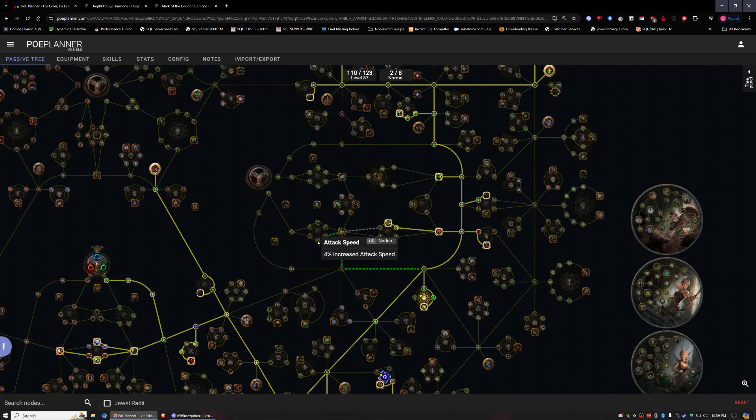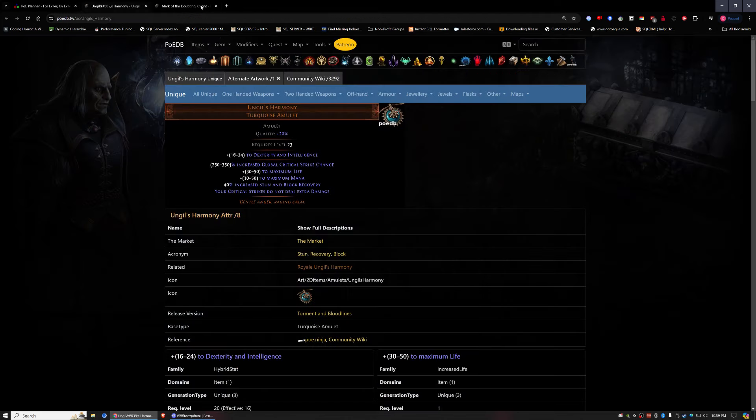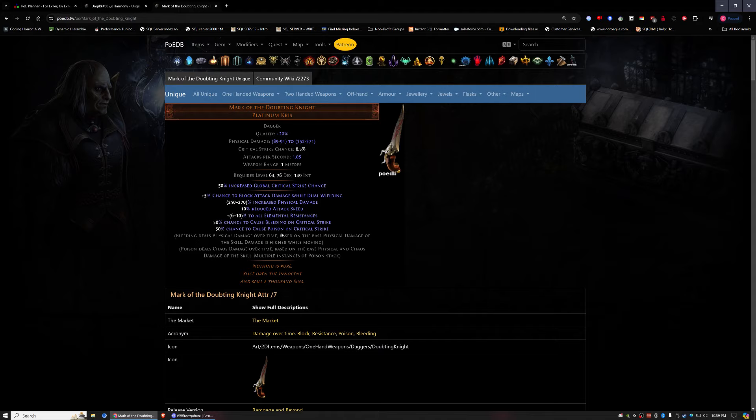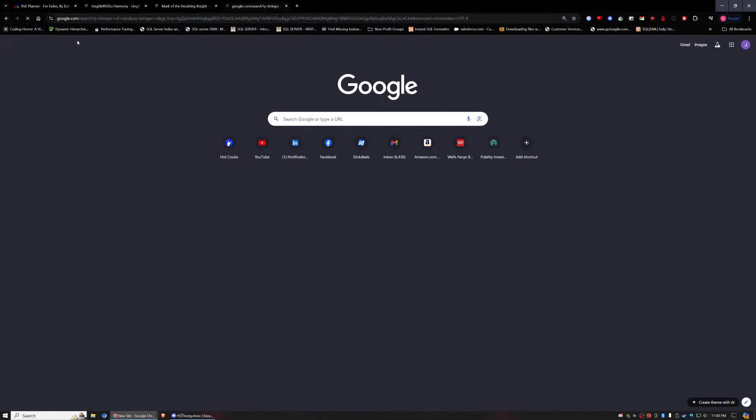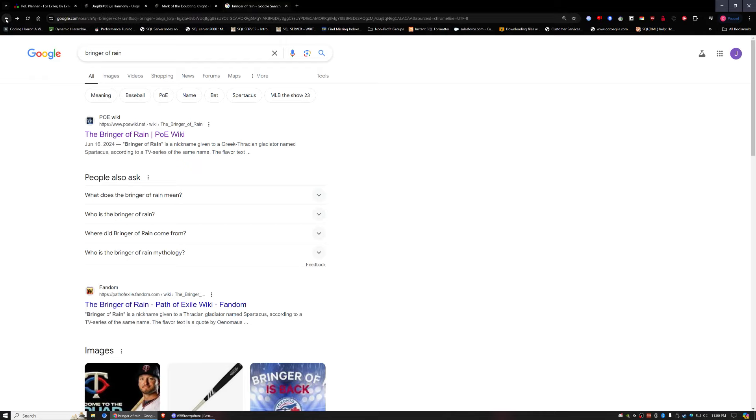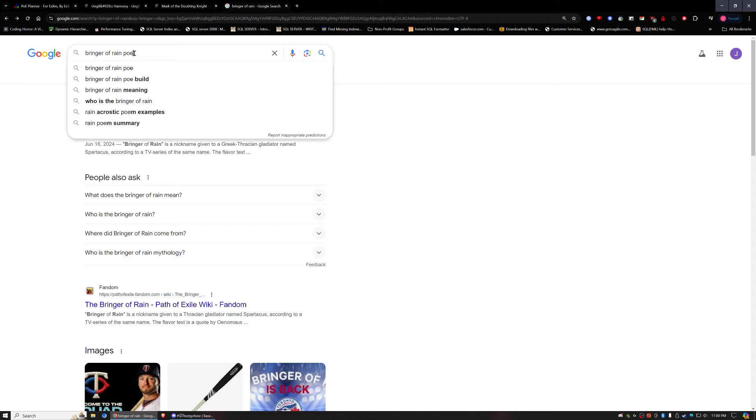The first item I'll buy after those two key pieces is the Bringer of Rain helmet, but I think that's going to be expensive. So once I grab those two items, I'll have to make a tough decision between getting a Tabula Rasa or some weird six-link versus going for the Bringer of Rain. I prefer the Bringer of Rain — that'll take me all the way to T16. Let me look it up on POEDB, because POEDB is the best.